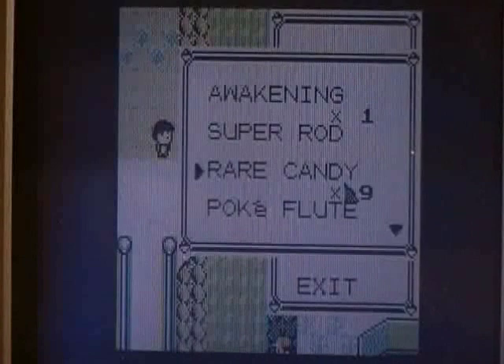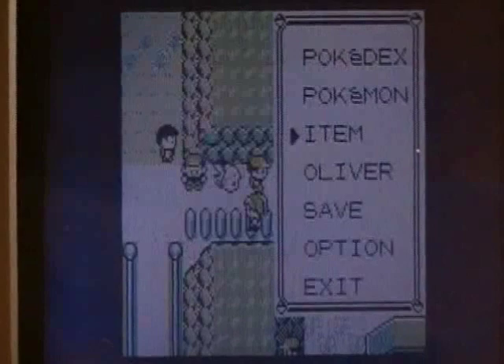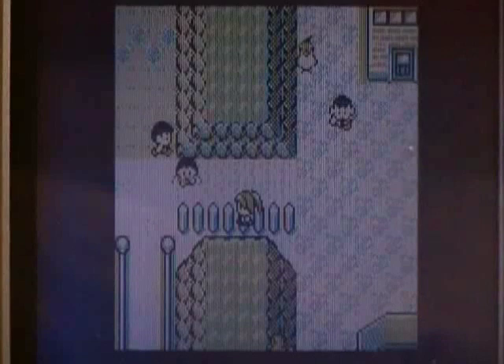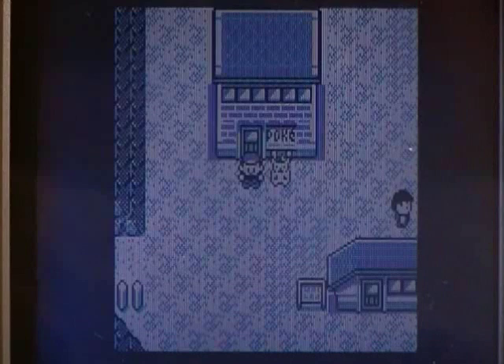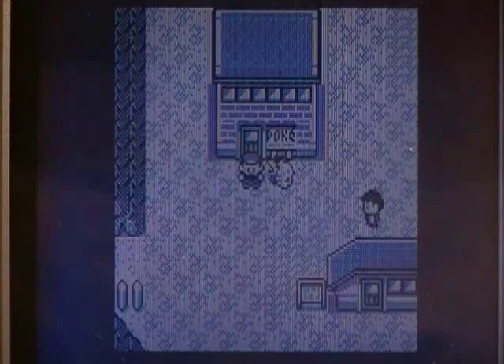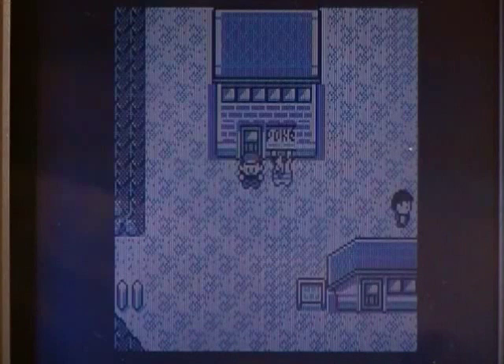Your Rare Candy should appear duplicated like this. If you don't have a key item, it should duplicate 99 times. To fix any key item issue, all you have to do is fly to some random place — I'll fly to Lavender Town — and that fixes it. The glitch is complete.